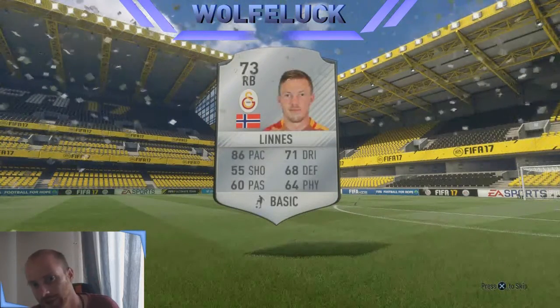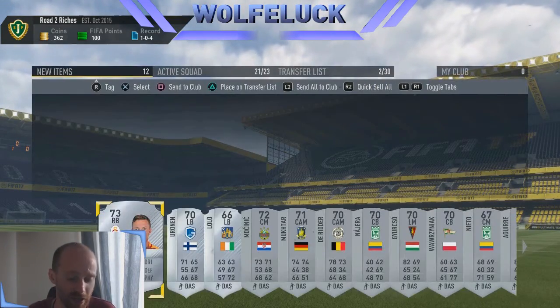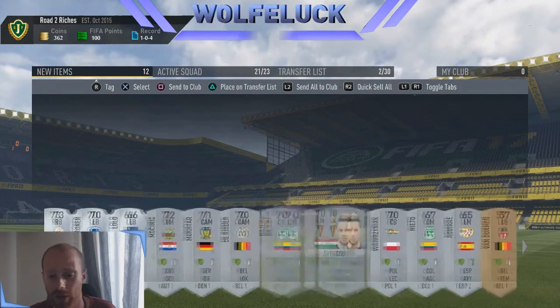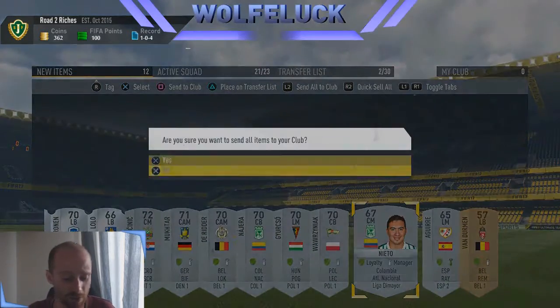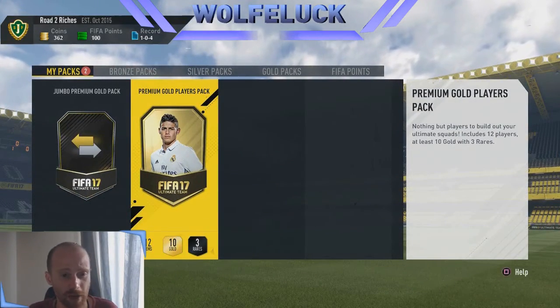These silver packs aren't the greatest, but bear in mind that if you get MLS or Portuguese league players, some of them are so rare they go up to about 10,000 FIFA coins — so they are worth hanging on to. You can use them later on in squad builders to exchange them for gold, though those gold players are untradeable. I think it's a nice way to build it up.